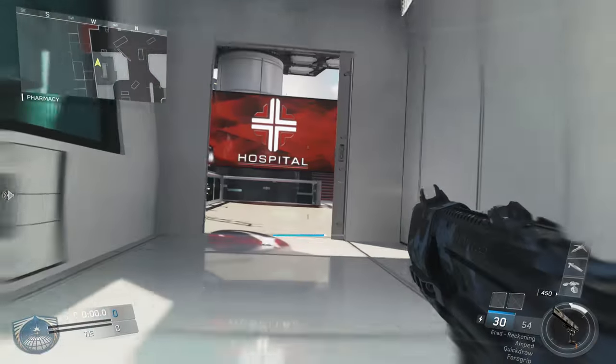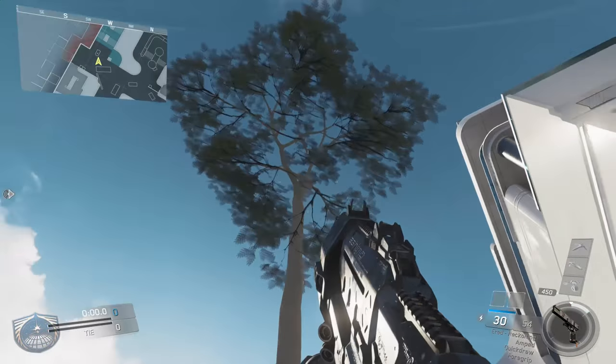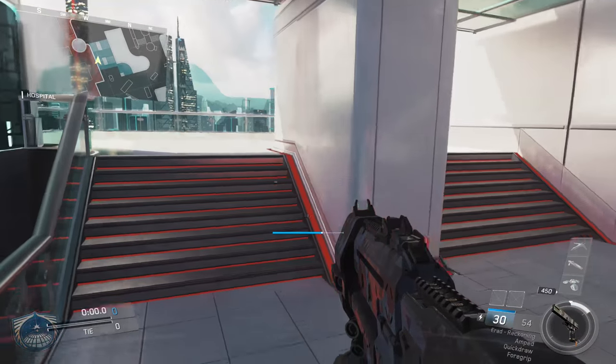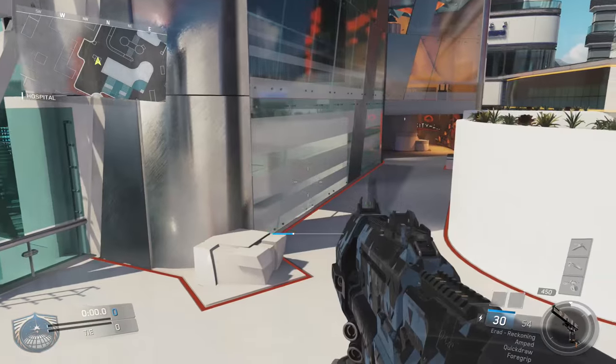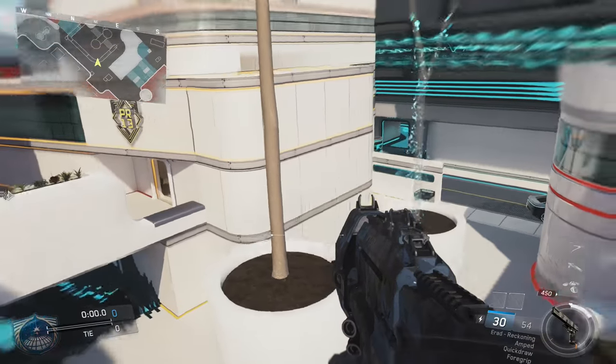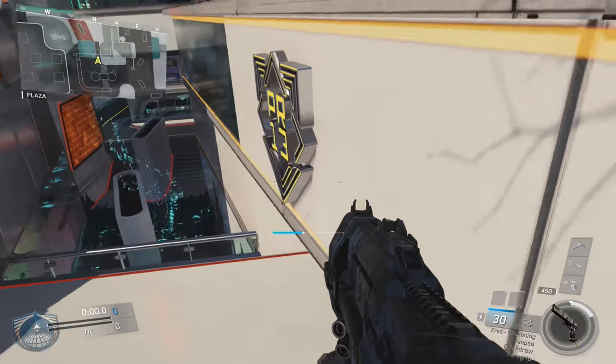First we're gonna go in here - this is the pharmacy. We'll call this pharmacy and we got a hospital. Look at that - that tree just generated out of nowhere. That's sweet. We got these red stairs, go up the red stairs. We got a little sniper hallway over here. We got another tree that's generating. Look at this - this is neato. That's neato burrito right there.